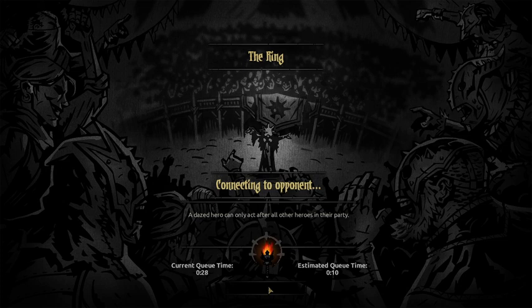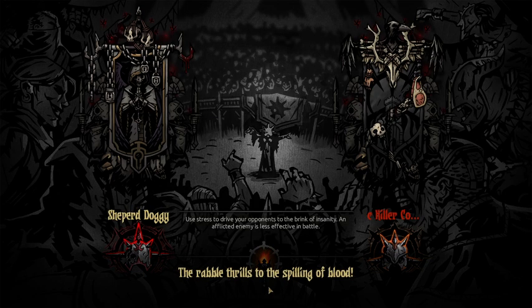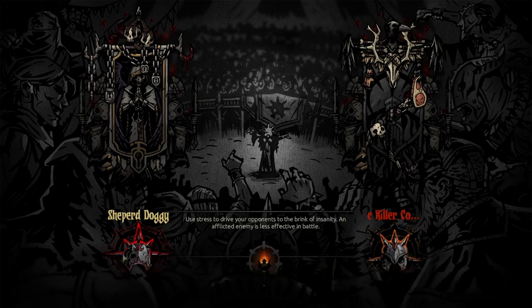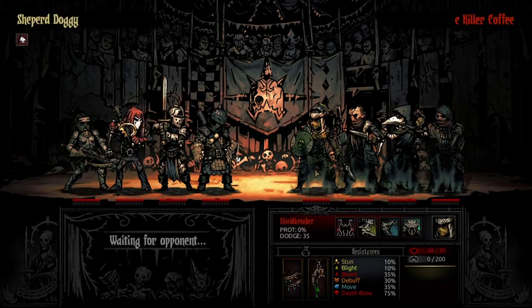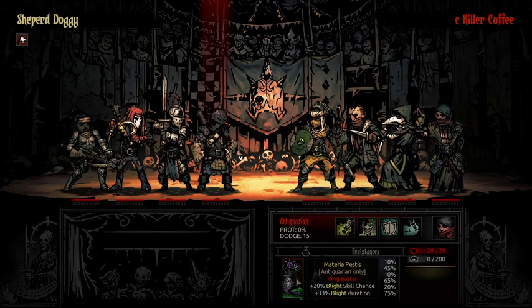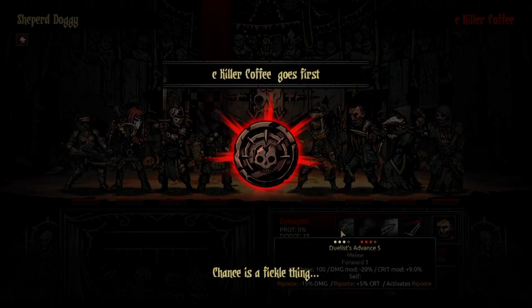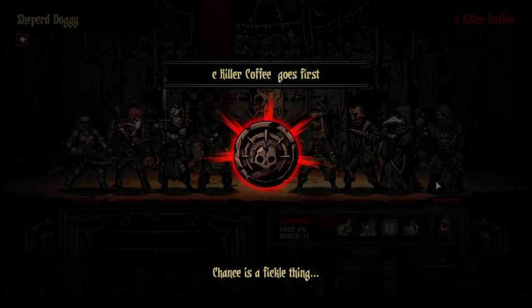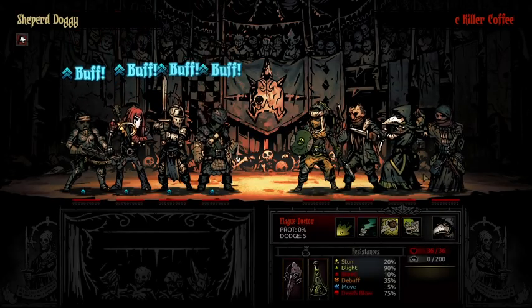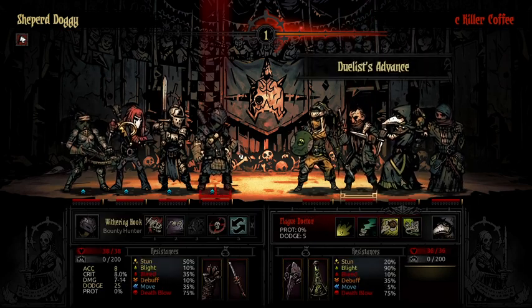Hopefully we get a decent player so I can showcase the team at its best. We get a Champion 1 player — Seakiller, something. He has some kind of DOT team with regen possibilities, also being able to pull with the Shieldbreaker. The Highwayman ensures he has a riposte — he has a very diverse team. It looks like its goal is to have some survivability with the Antiquarian and then just do a lot of Blight.